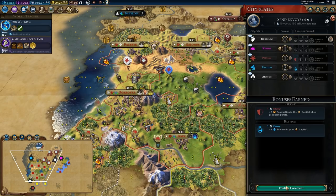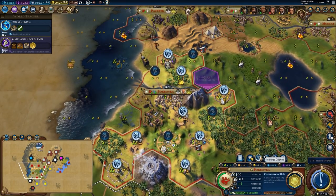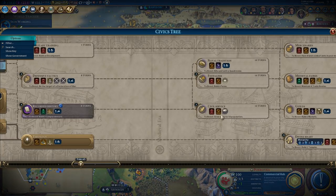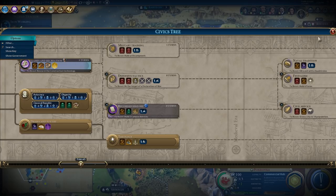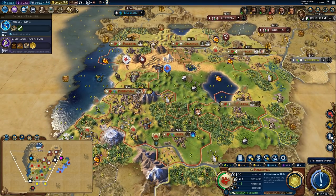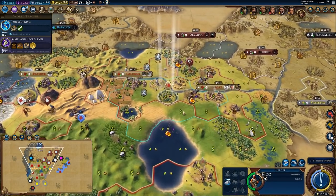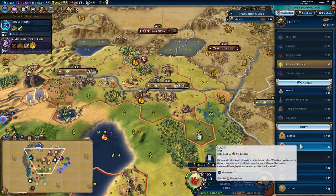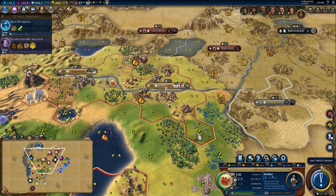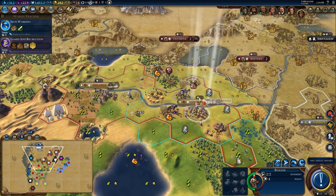I'm going to put an envoy in Kumasi — that's going to be like getting another monument and that's going to significantly boost how quickly things go. I took two turns off this and a couple turns off all these other ones. So right now I want to focus on getting culture so that the timing lineup for when I get knights is really nice and in my favor. I might even divert for another tech on the way. I'm going to see if I can chop out a builder in here as well — getting more builders is really, really good.